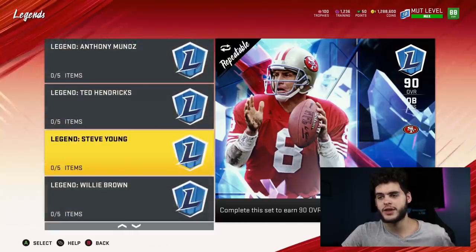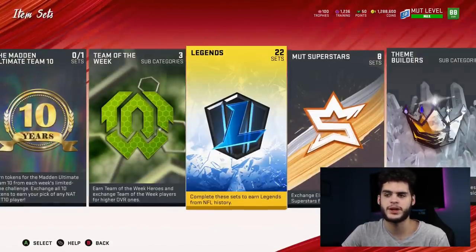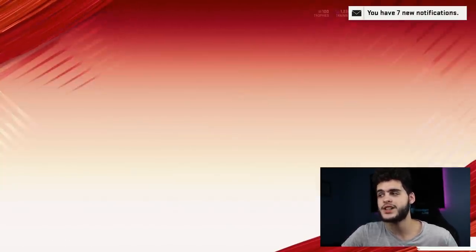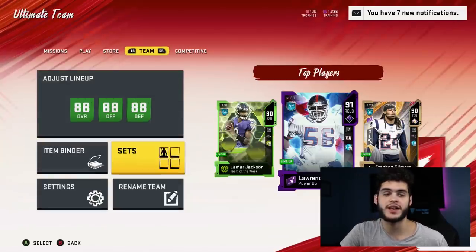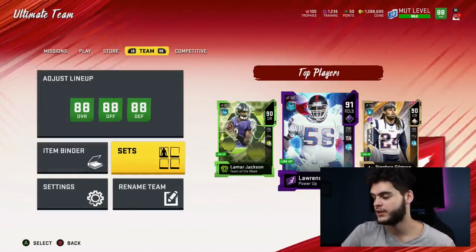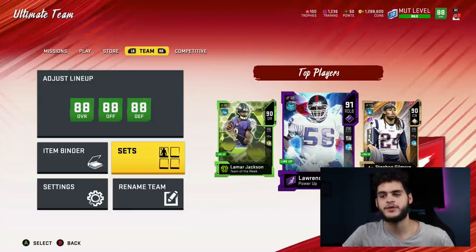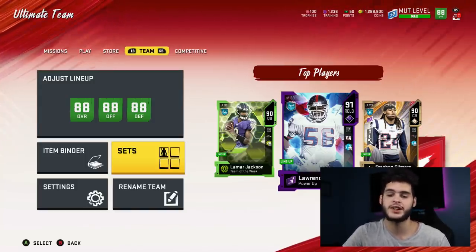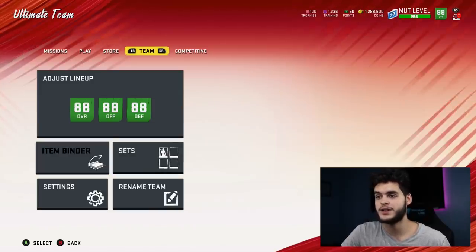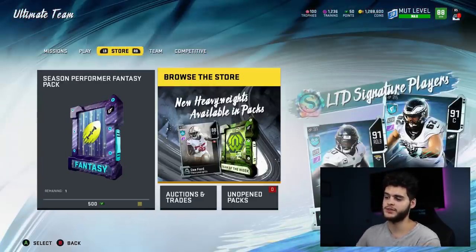If you pull full legends, just sell them on your main — or if you have a farm that you like to use as a no-money-spent farm, you can just keep it on there. It's really up to you guys. I hope this helped. Again, shoutout to Faisal Muhammad — I hope I'm not botching your name. Go over to his Twitter and hook the man up with a follow. He said give this out to the community, so that's exactly what I did. I hope this helps you guys.